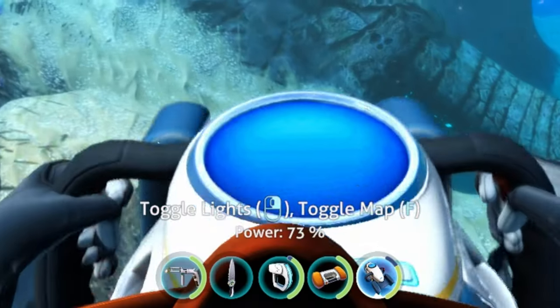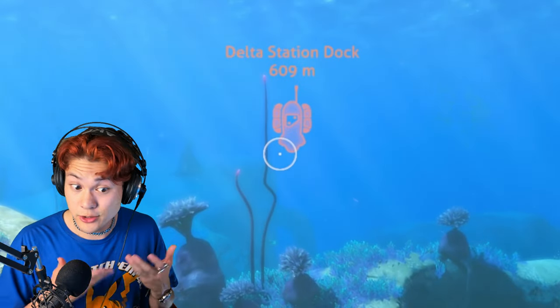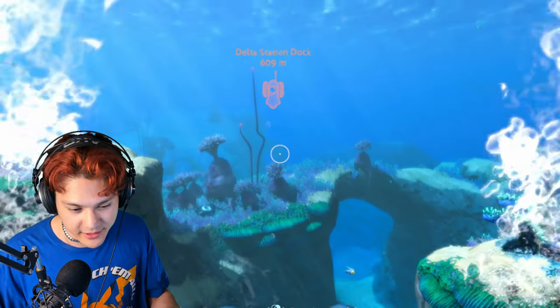Let's use the sea glides. Delta Station Dock — let's head towards this Delta Station Dock. It's 609 meters away. Let's go.